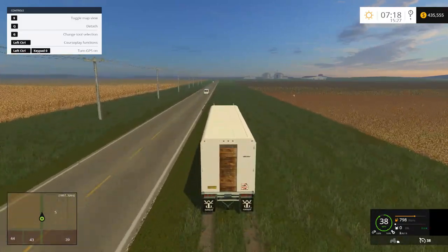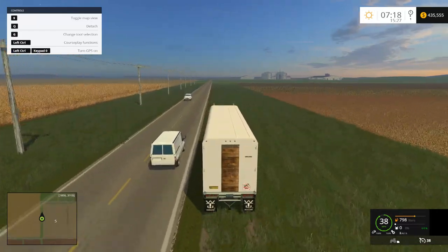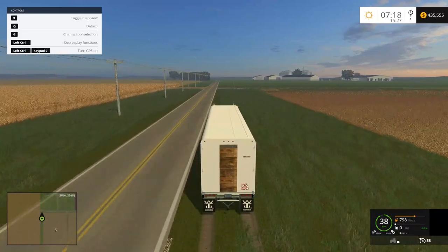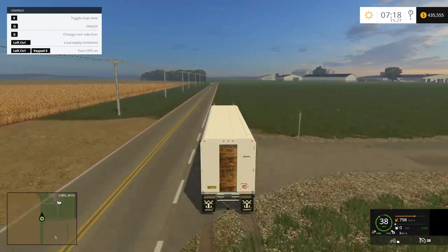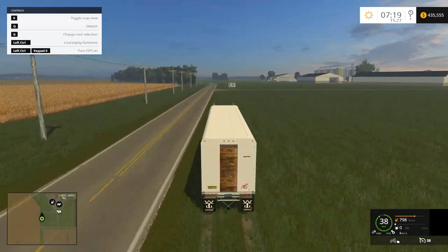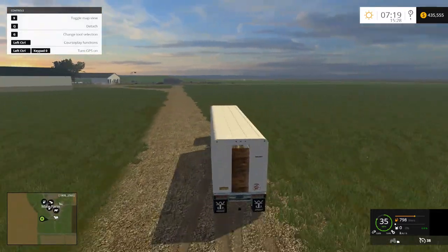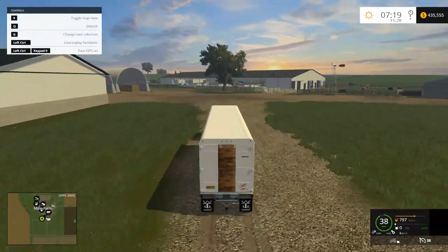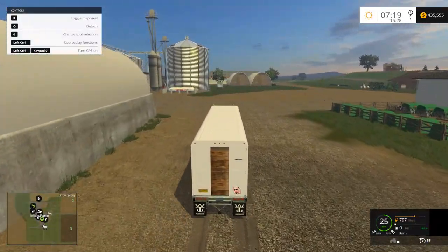Thomas was asking where I got the seeder for the Great Plains — not exactly sure, I'll have to look that up. For those wondering where I get my mods, there is a mod list in the description that should have most of them listed. Samuel asking how to turn on developer mode — it's very simple. You go to the Farming Simulator folder, open the game XML, and near the bottom change where it says developer mode from false to true. Pretty easy, just requires editing a game file.